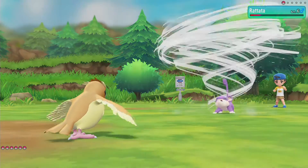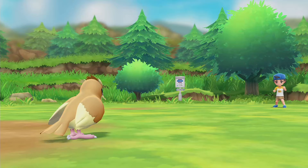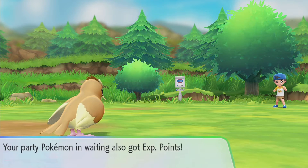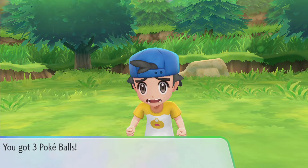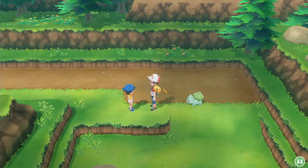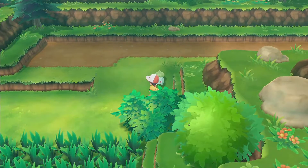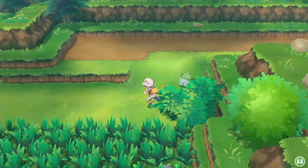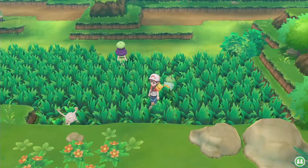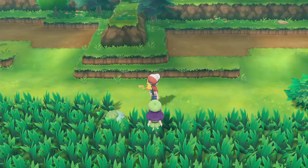If it faints, it faints - not a big deal. Oh, clutch! Youngster Ben - I didn't even realize that was his name, didn't look at it at the beginning of the battle. There's an item here I didn't even see - it's a lure. Nice. Rattata just disappeared. We can go for another Mankey, but I think I'm going to actually battle her.